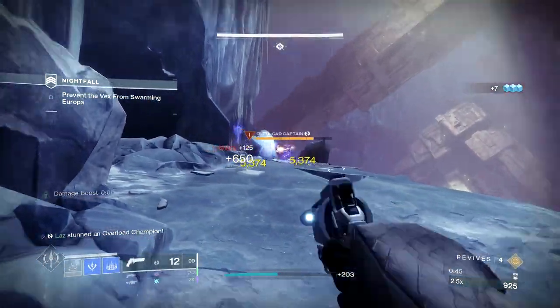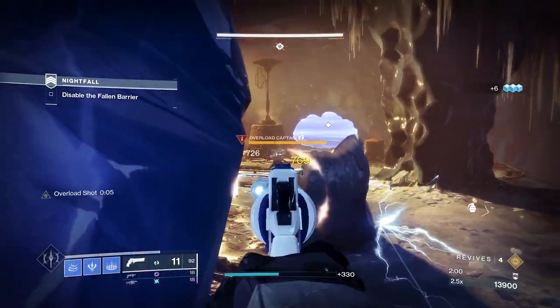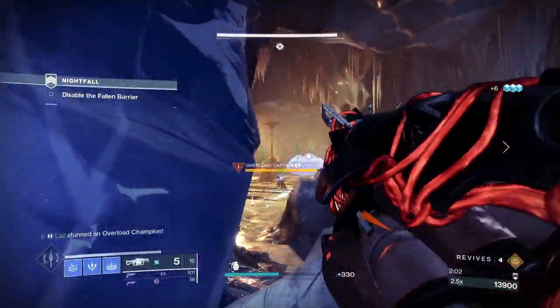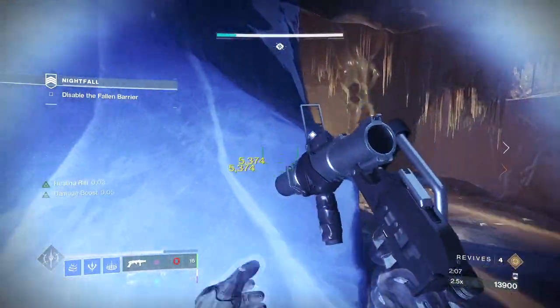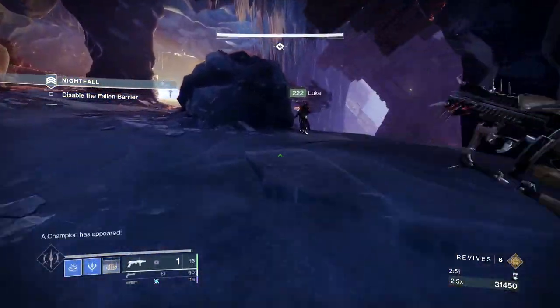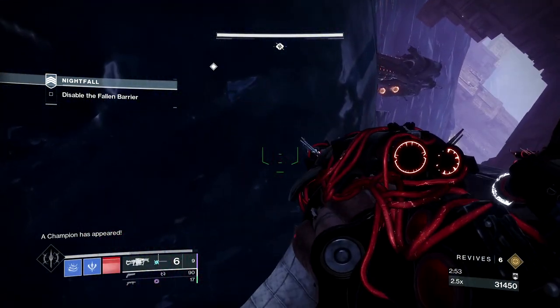In the next area there will be another Overload Captain first, followed by a Barrier Servitor. Drop some Anarchy at your feet, spawn the champs, clear the room, then push forward. This room is where the first of two mini bosses resides.